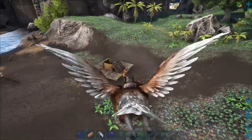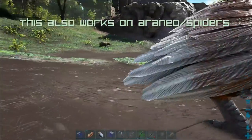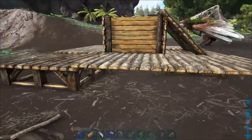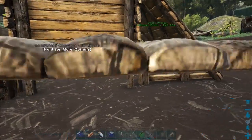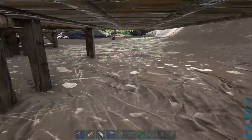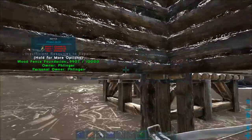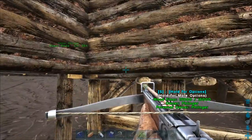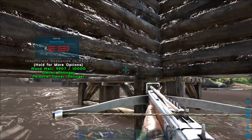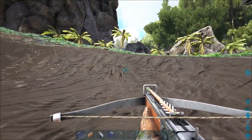This one over here is a Hyaenodon taming pen, and this is a different design from what you'll see most other places. This one is set up so you put the Hyaenodon in there and then you crawl underneath it. There are fence foundations right here that stop his line of sight. I will show you how to make that here in just a minute.